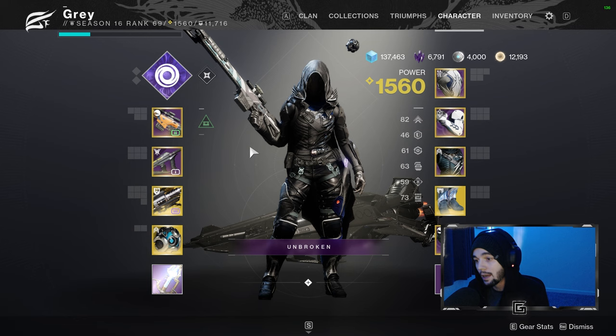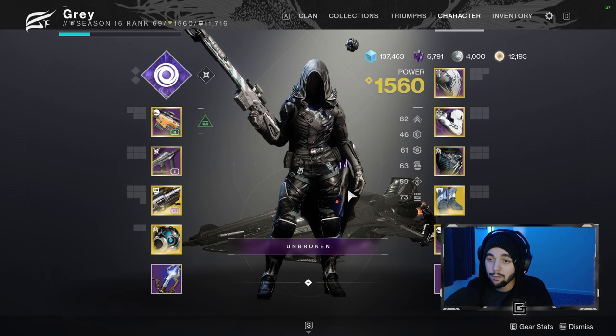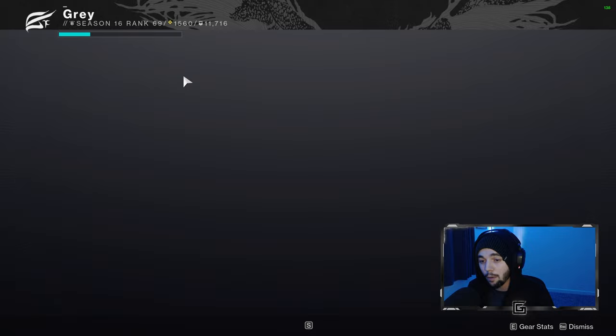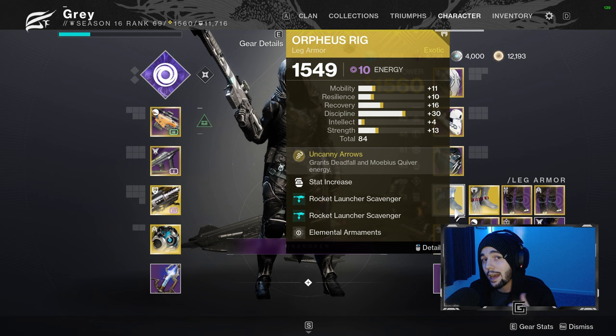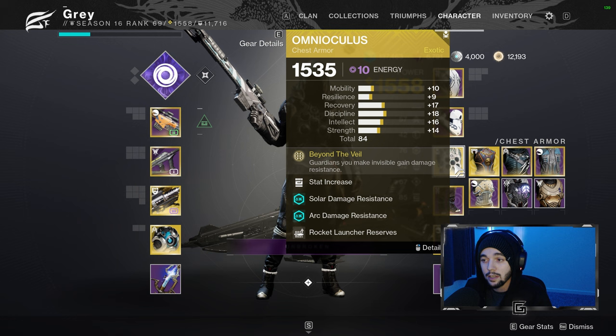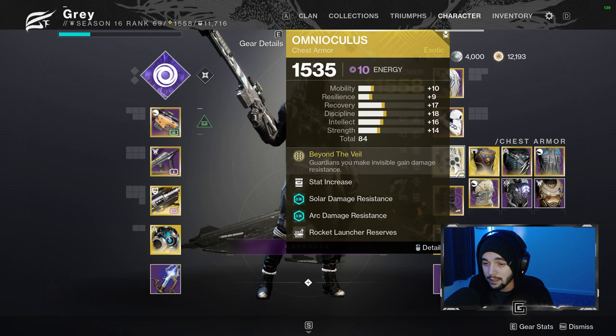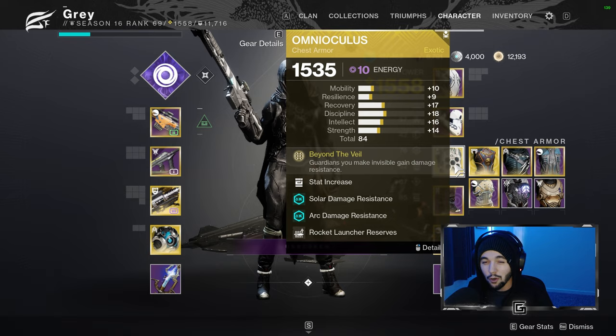Let's take a look at the loadout and exotics I'm bringing for my hunter. I will be maining my hunter for the day one attempt, and I'm going to be running void hunter. I'm going to be taking Mobius Quiver — this is the new DPS super for hunters and it does massive damage. If we combine that with Orpheus Rigs, we get a third shot out of our super that bumps our damage output massively. I also recommend having Omnioculus ready to go — this is a great survivability exotic if your team needs it for areas with crazy stuff, puzzles, and general survivability. You can invis your team, have two smoke bombs — great utility.